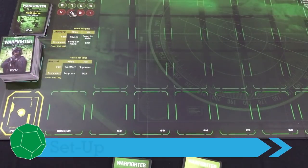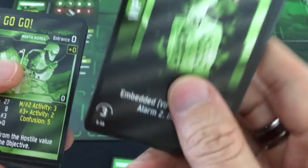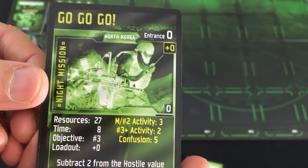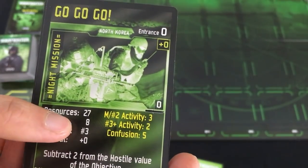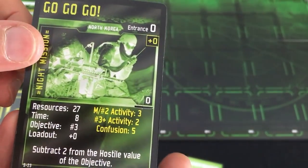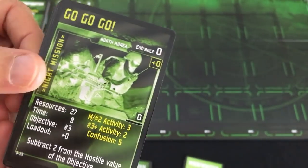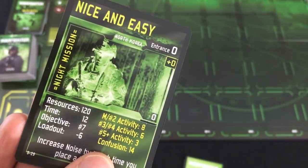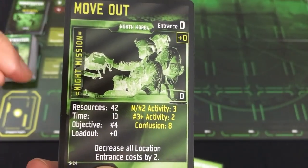Warfighter is a very modular system that gives you a lot of control over the type of game you want to play. You start setup by deciding what mission you want to do and what your objective will be. Your choice of mission becomes how long you want your game to go — it tells you how many resources you have to spend on your squad, and also how much time and how far away your objective is. You could do an extremely quick game like Go Go Go, which will probably take 20 to 30 minutes, or a much more intense one like Nice and Easy that could be a bit over an hour. I wanted something on the simpler side of the middle, so I'm doing Move Out.